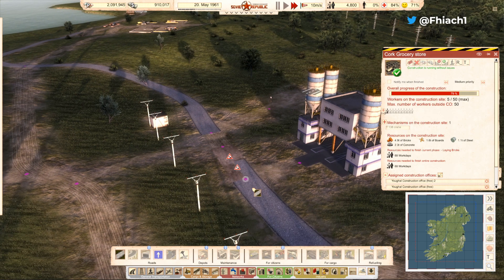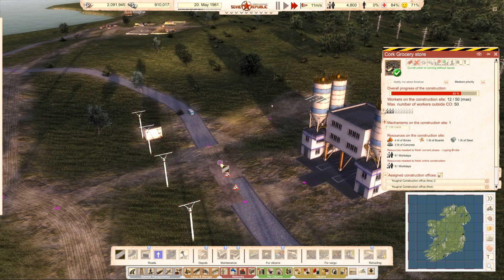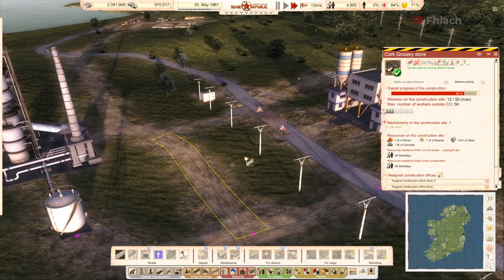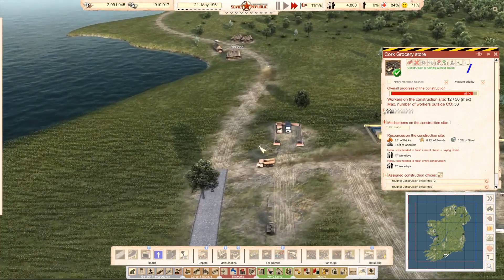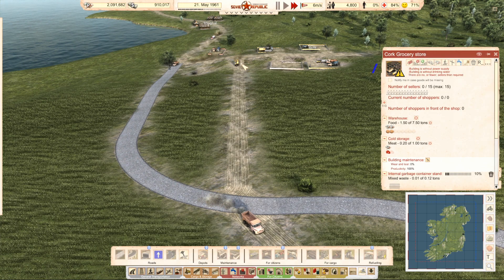How are we doing there? Good — got that kind of done. This little bit of road, I can do that one too. And then we'll be able to get rid of the dirt roads.